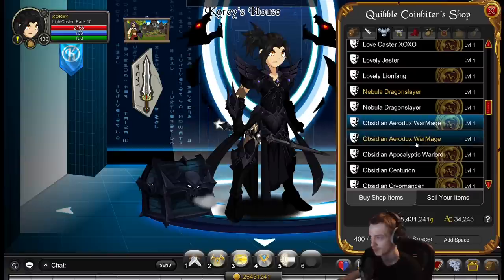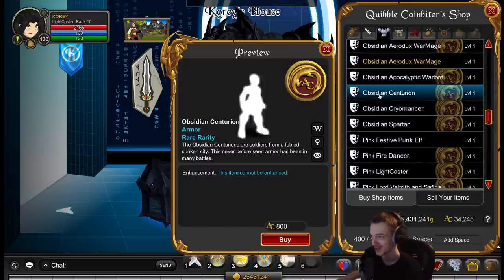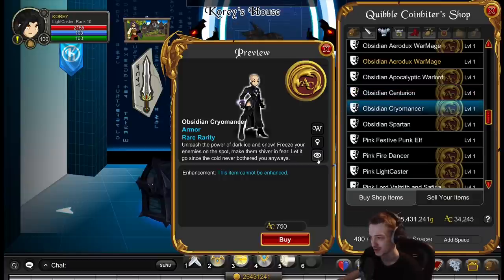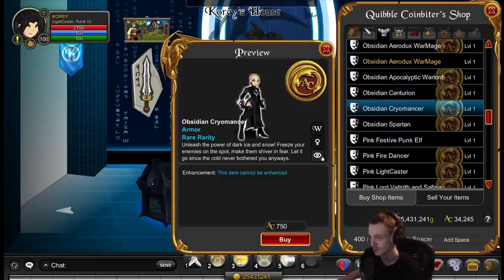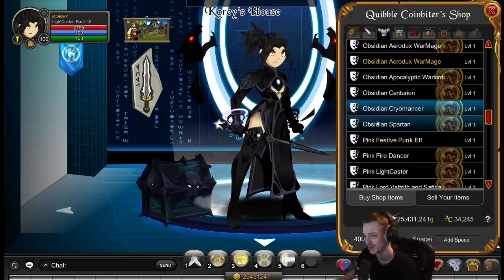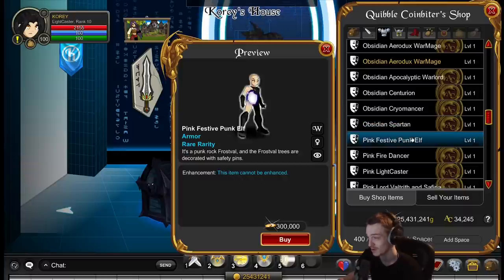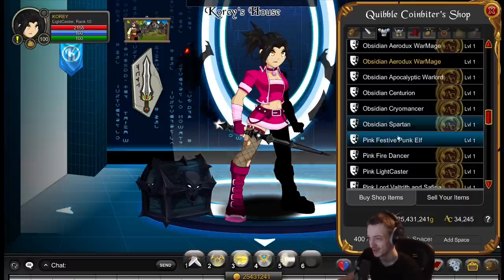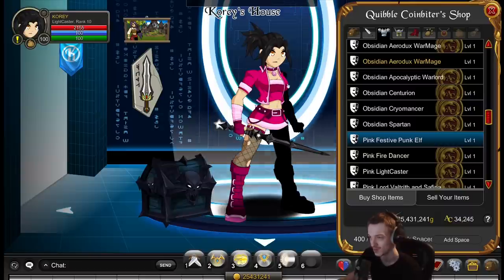More nebula stuff - it's just a green version of the one before. There are some city armors with big old shoulders. Cterion - the male variant looks better on that. Cryo recolor - there are so many cryo recolors, it must be an easy armor recolor. I don't know why they've done so many recolors of this - it's becoming like naval commander at this point with how many recolors they've done. Pink elf punk is a good one - I picked this up for gold. It does cost a lot of gold but it's a good armor.